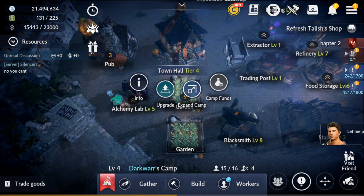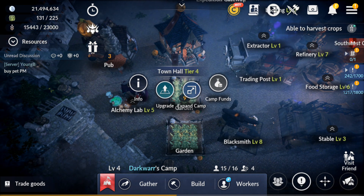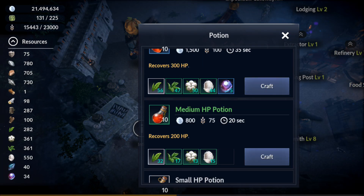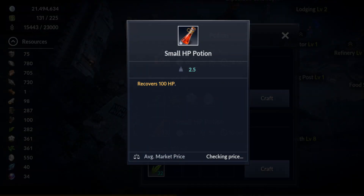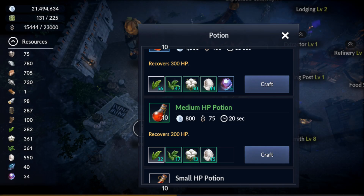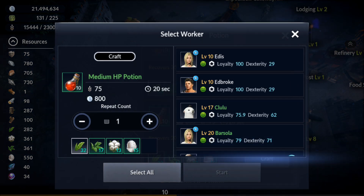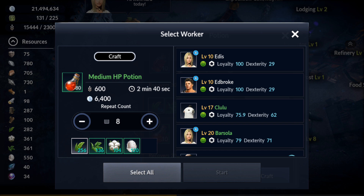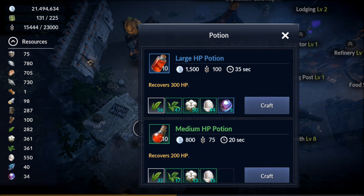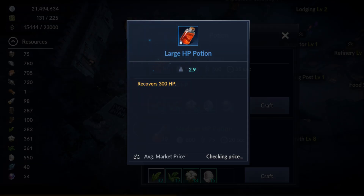Let's look at the other very important buildings. Starting with the Alchemy Lab — here you can craft potions of different tiers. The most-used right now are the medium ones; they're not hard to craft and don't require many materials. You can use them for yourself or sell them at the trader, making it a good source of silver so you don't spend as much on potions.